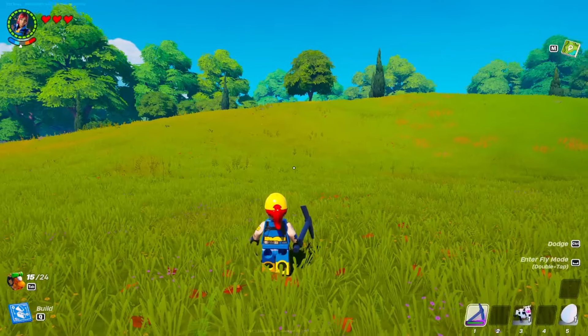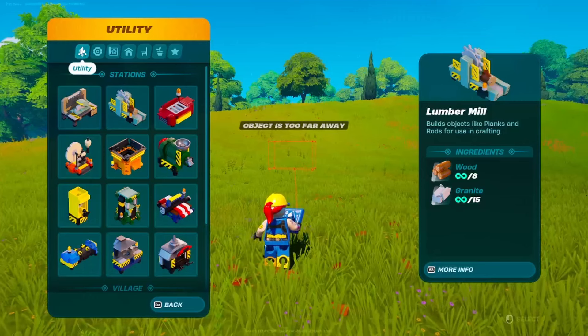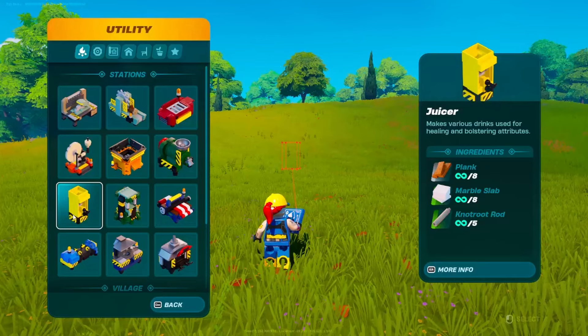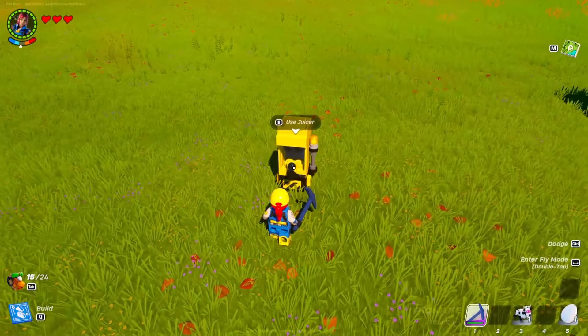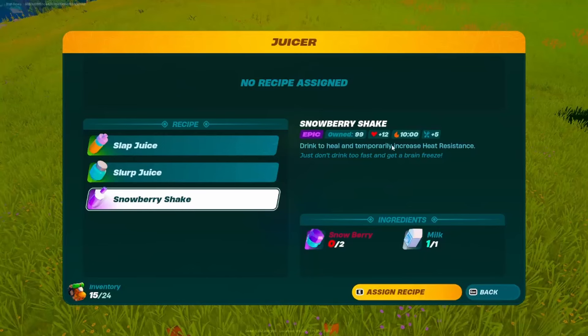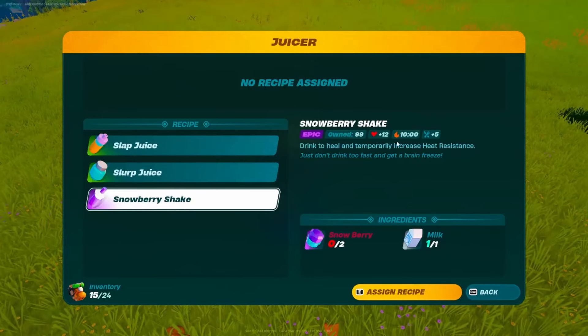Tip number four: open your craft menu, go across to Utility, and make yourself a juicer, which requires 8 planks, 8 marble, and 5 knot root rods. You can then use the juicer to create snowberry shakes, which gives you an extra 12 hearts for 10 minutes.